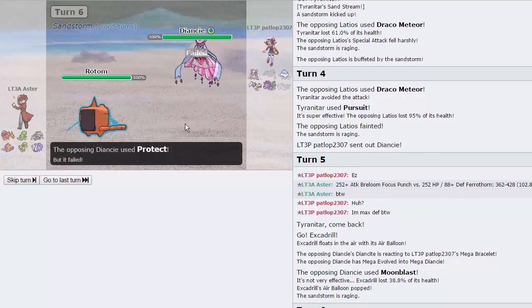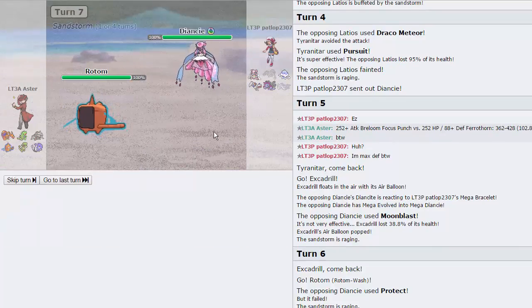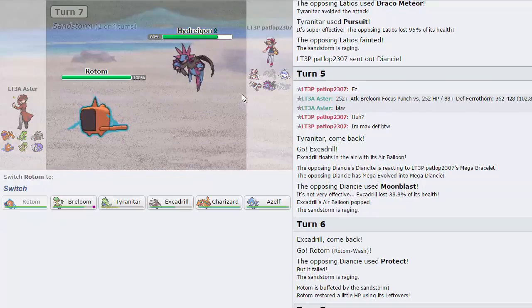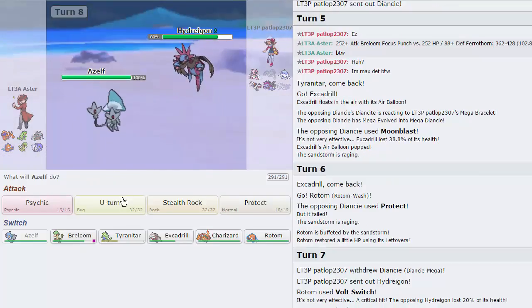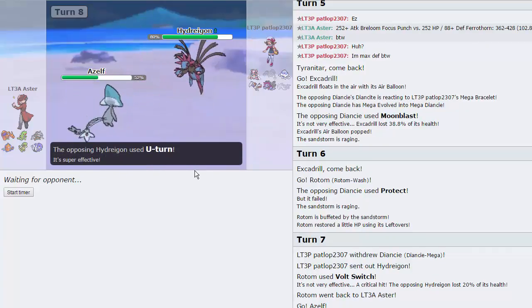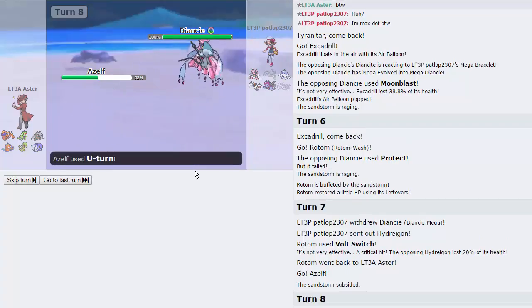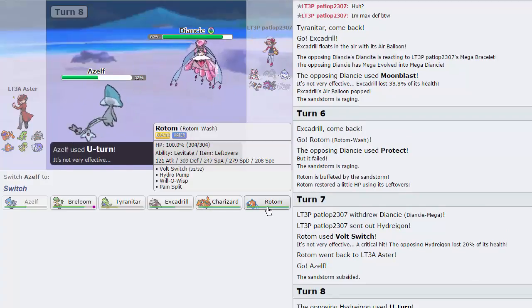He actually goes for the Protect, which is nice, and I'm actually just going to Volt Switch on this thing. He goes into his Hydreigon, which is great actually, because now I get a Volt Switch off into my Azelf as the Sand ends. We'll be able to get off a U-Turn and see if he's Scarfed at the same time. He goes for his own U-Turn — that does not bring us down to Sash at all. He's going to bring in his Diancie, which is cool. I'm going to go for the U-Turn, and this is going to propel me right back out into Rotom.